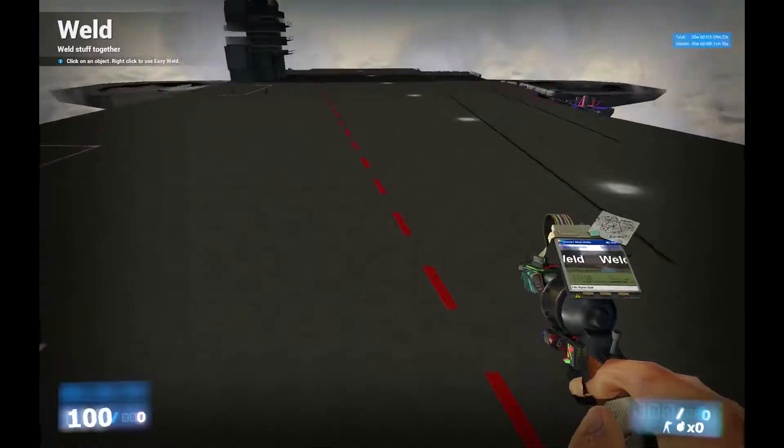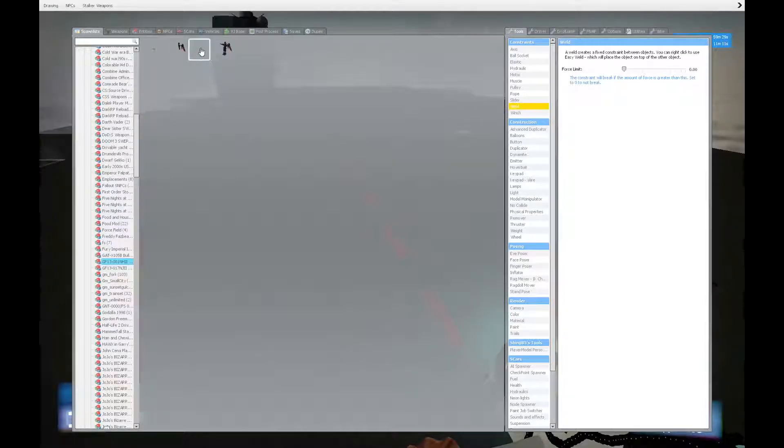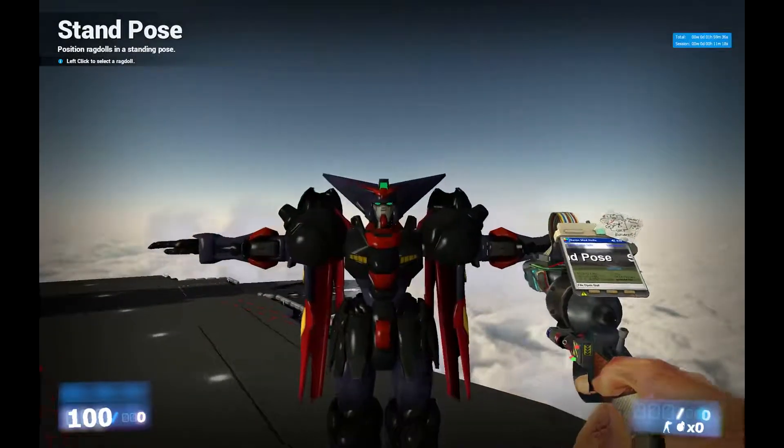That's really the only thing I need to show you for the tour of the place. If you want something different, then you see feet. And have a Master Gundam. Or even better, have a Quanta, which is even better.